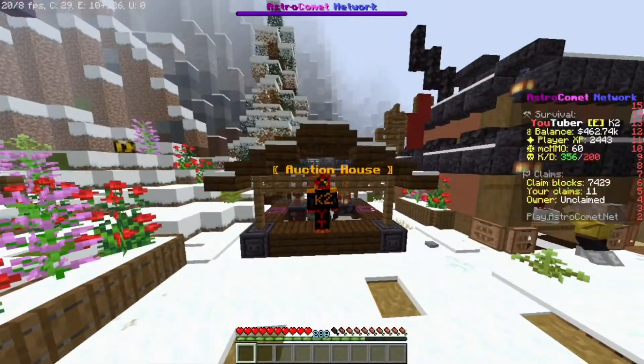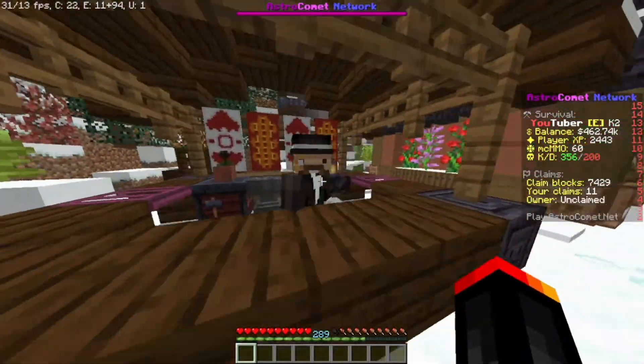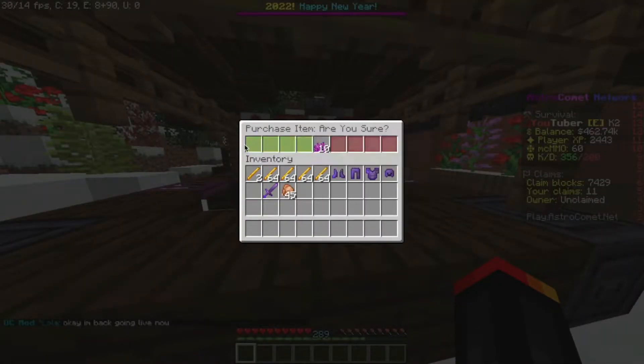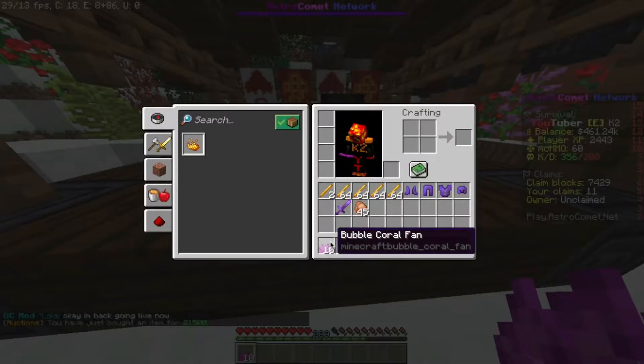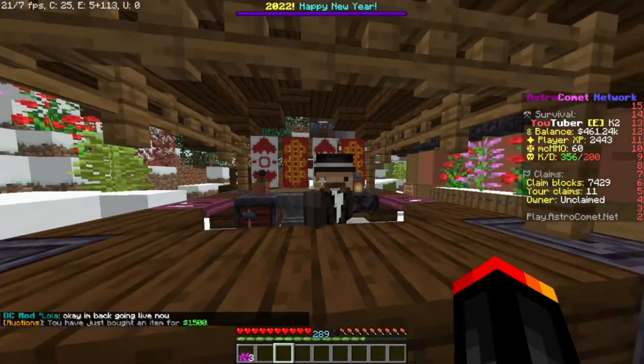There is one thing that's different from normal trade: you just have to use coins, not items. Here's how you buy stuff — click on the item you want to buy and click on the green glass, and boom, I bought the colourful bubble cool fan.